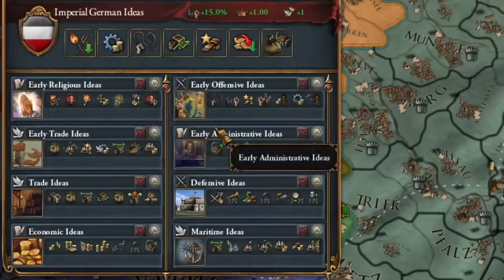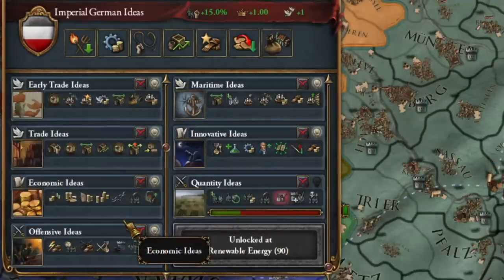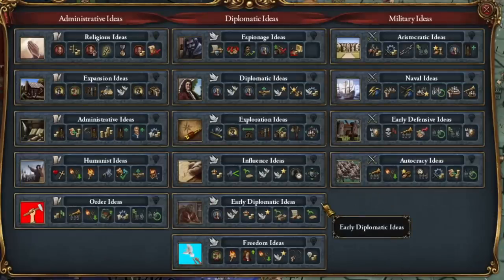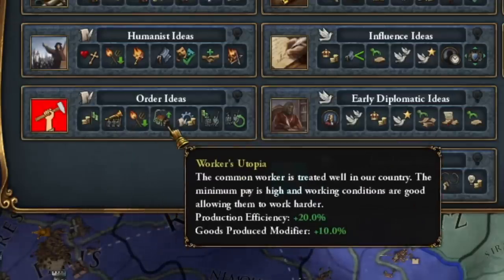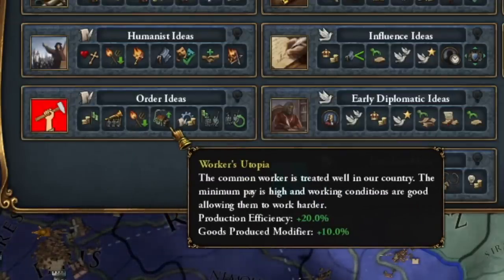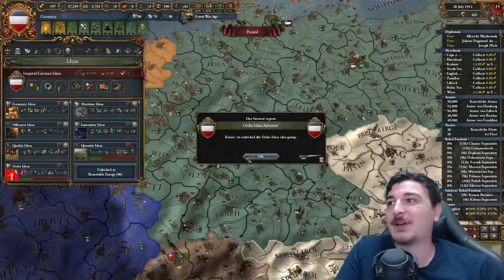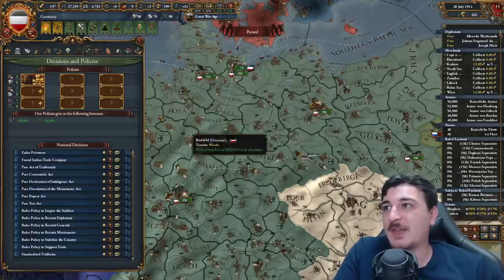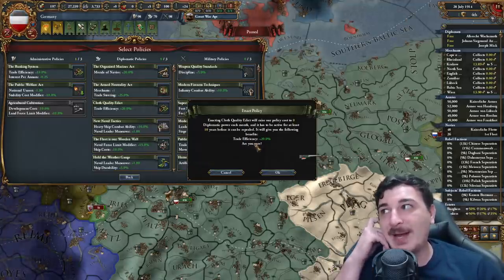Let's check what ideas we have. We've got some of the early ideas. We have Entity but it's not finished — that is bad. We have Quality Offensive, so it's not too bad economically speaking. We do need to select another idea group; I think I'm going to go for Order Ideas, which offers extra morale of armies, production efficiency, goods produced, and manpower plus 20%. We got Trade Efficiency and Production Efficiency policies — I'll go for Trade Efficiency for my Diplo policy.